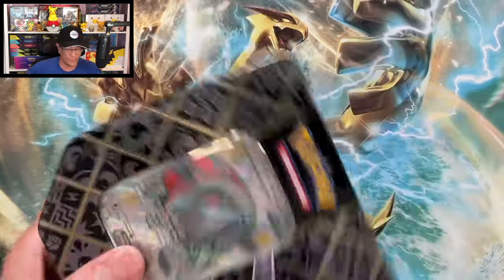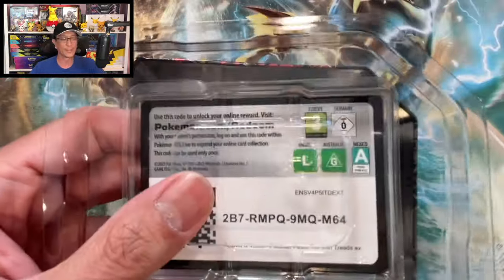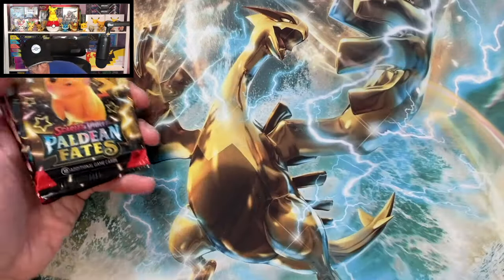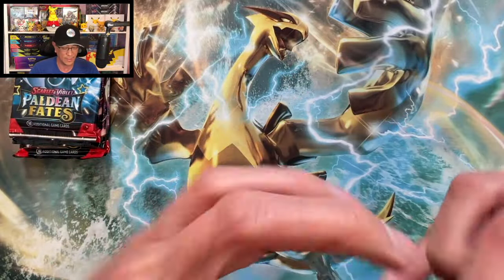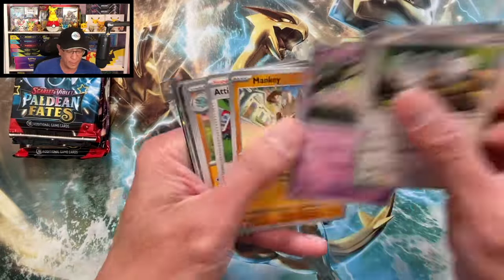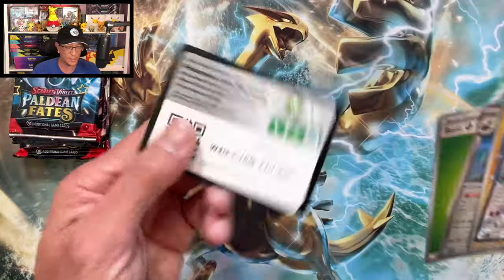Second Iron Treads EX tin, here we go. I still cannot find the Charizard EX tin out in the wild — that is so tough to find. Five more Paldean Fates booster packs. No brand new hit yet from Paldean Fates to add to the binder, guys. Let's keep rolling.